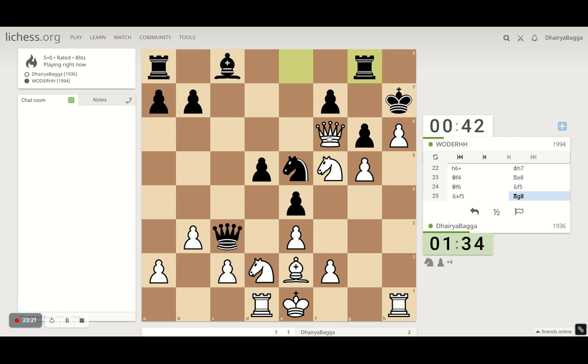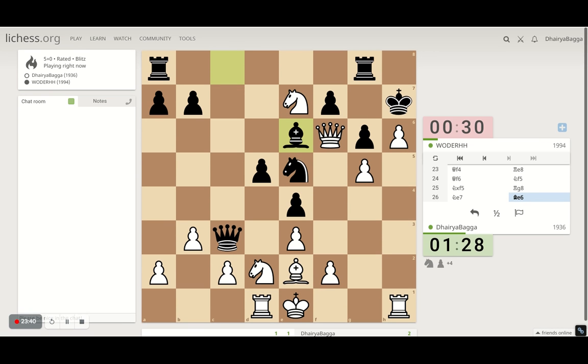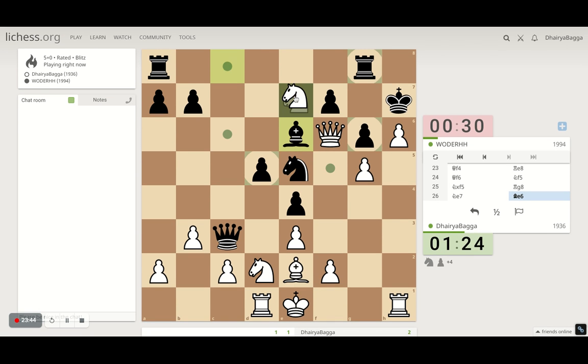He doesn't find the exact move, but that's okay. I can probably attack his rook now — this is a deadly attack, a tough one to break. I've played him a couple of times already and I've gotten the better of him both times. Let's take on the rook. He takes. What do we do next? I'm not sure. Let's get the queen back so there's no threat of losing it.